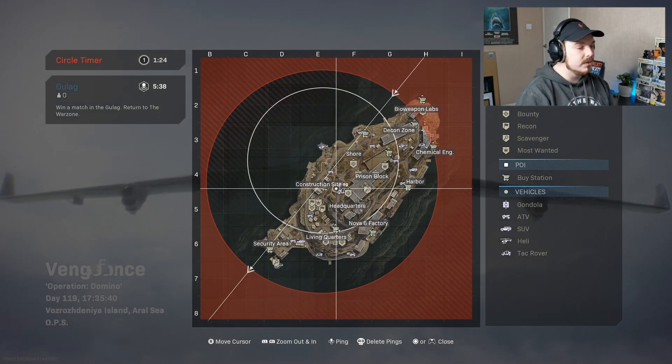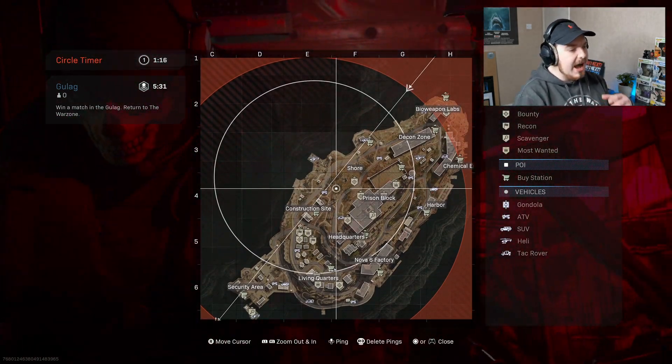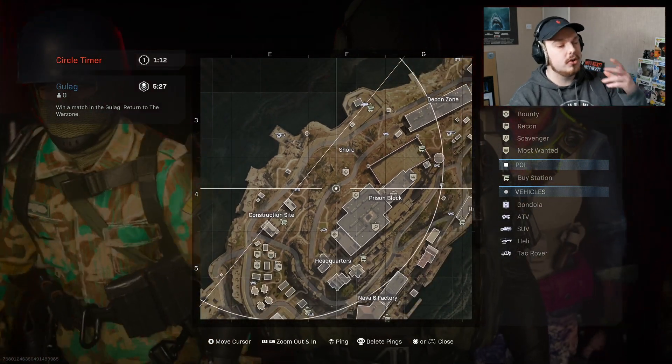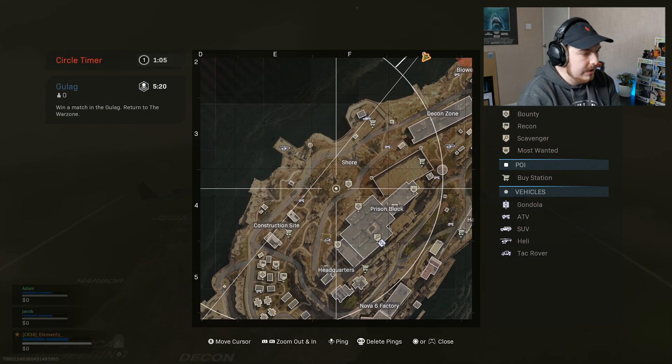We're doing random trios on Rebuff Island, and these guys are going to be buying loadouts. I'm going to drift towards that but I'm not allowed to use them — it has to be floor loot. However, if I do kill someone who has a custom loadout, that becomes floor loot, so I can take that if it's decent or not.